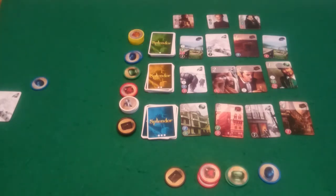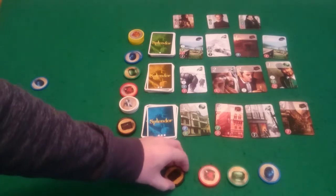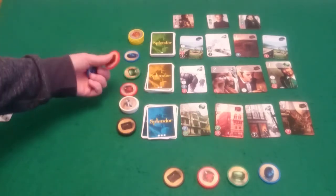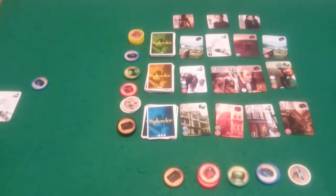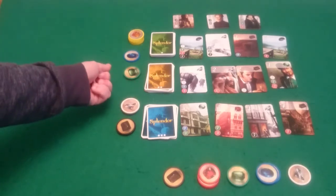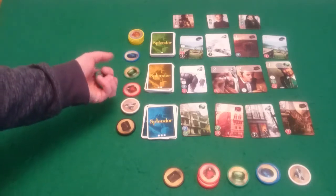And that brings us back round to Pixel. Now Pixel cannot afford to buy anything. She's got six in front of her so she can afford to take gems. So she will take a blue, a red, and a white. Which puts it back round to my go, and I am going to take a black, a green, and a blue.